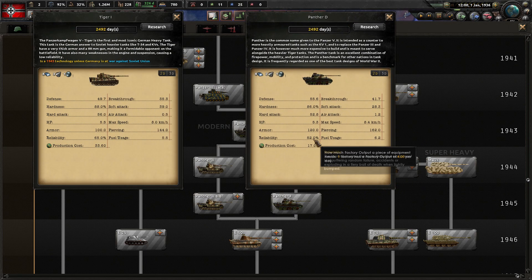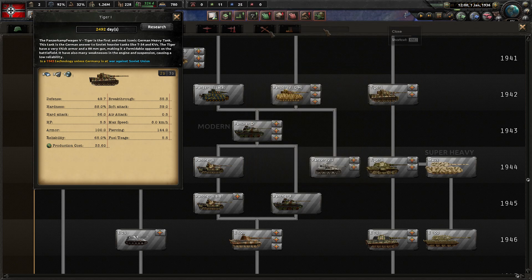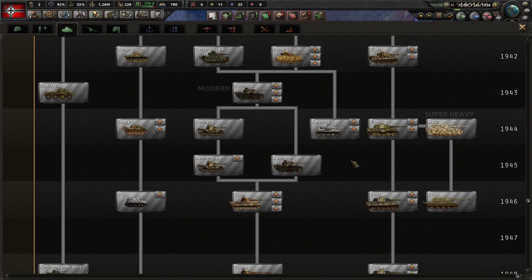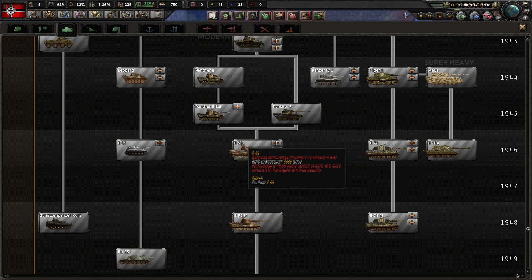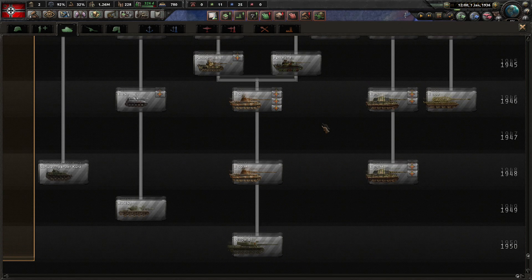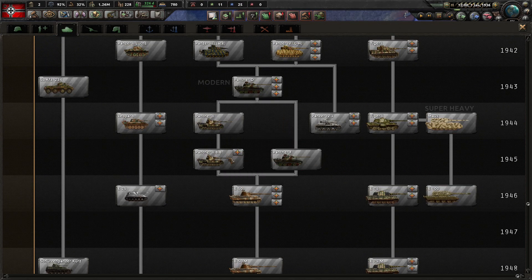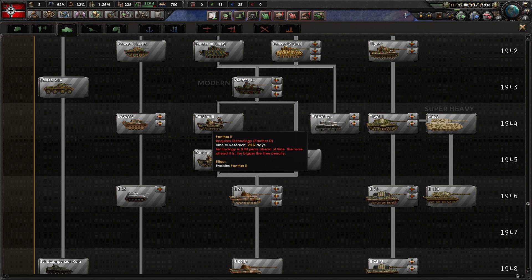Something you might notice is that for some models the reliability is absolutely brutally low — and generally reliability in Ultramod is much lower, which I'll explain soon. We've also given some options for going off the historical path, like building the Maus, E 100, E 75, and E 50. You can switch to the Panther II and then the Panther II 8.8, or stick to the historical Panther F, or go for a planned-but-unbuilt upgraded Panther.